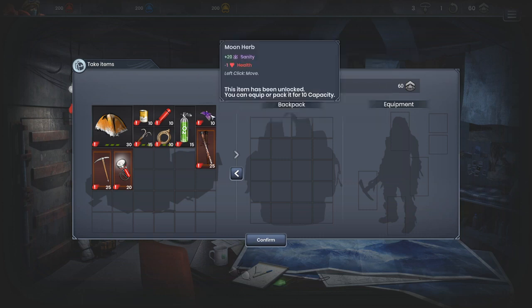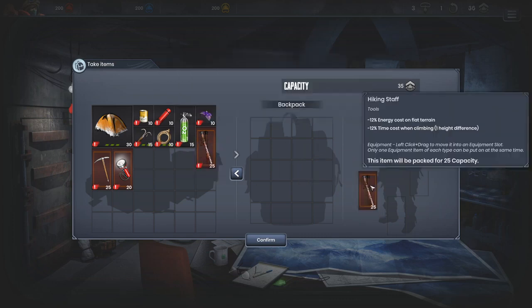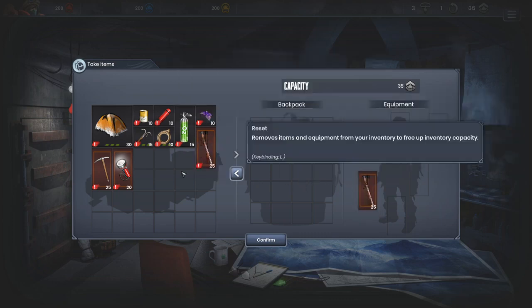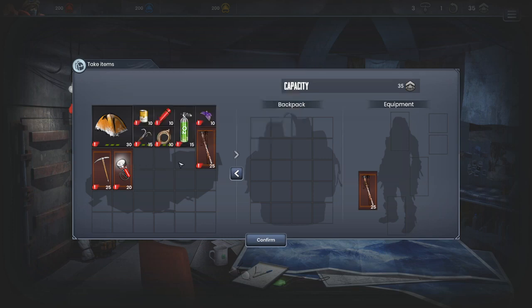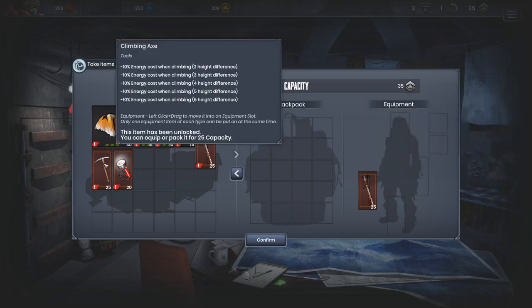Capacity of 60. So you've got to really pick and choose what you're doing this time. This is a minus 12 energy and minus 12 timeline for climbing — let's see what this one is. Climbing, climbing, climbing...